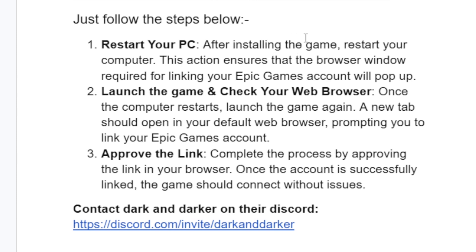Restart your PC after the first installation of the game. These actions ensure that the browser window required for linking your Epic Games account will pop up. Once the computer starts, launch the game again — a new tab should open in your default web browser prompting you to link your Epic Games account. Complete the process by approving the link in your browser, and once the account is successfully linked, the game should connect without issues.